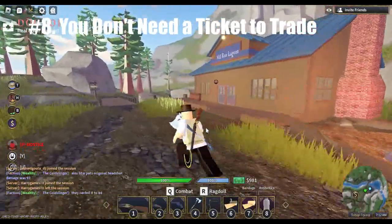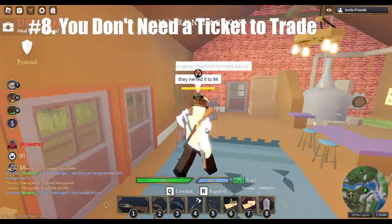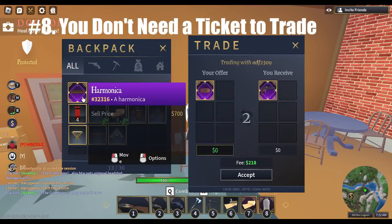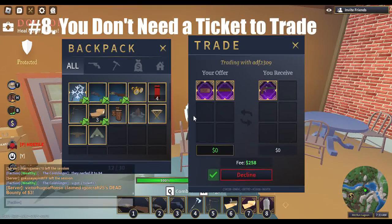Number eight: you don't need a trading ticket to trade. You heard me right — you can trade without one by going to the reservation camp in Tribal Forest and sitting at the table in the saloon. Despite what most people think, you need the ticket to buy black market items, but you don't need it to give your friend a special auction gun or item. 670 plus hours in this game and I'm just now finding this out.